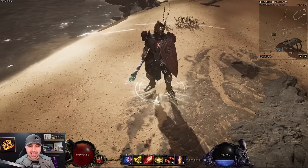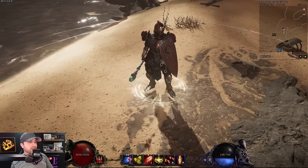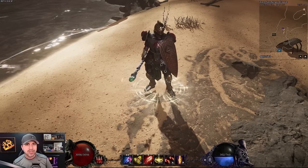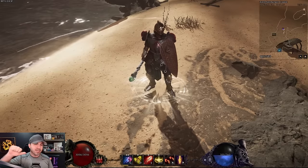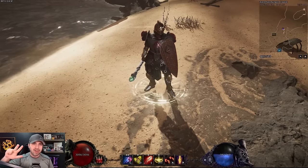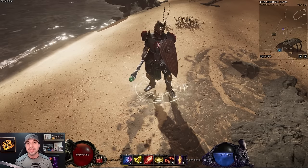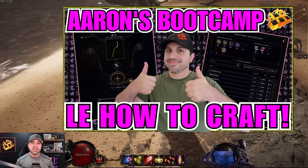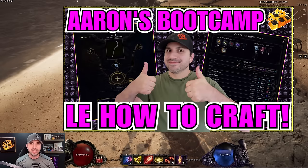Hello everyone and welcome to Action RPG, I'm your host Aaron. For today's video we're headed to the world of Last Epoch in my new boot camp series. Today we're covering advanced crafting: mirroring, sealing, hunting rare affixes, and building legendary items. If you haven't seen my basic crafting 101 video, that's linked in the description and at the end of this video.